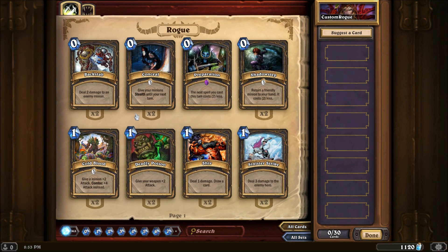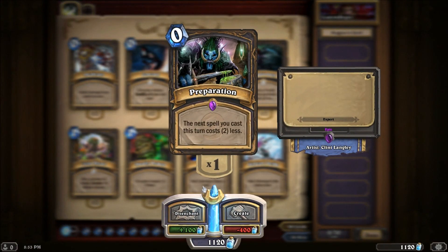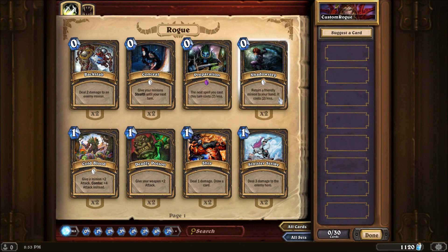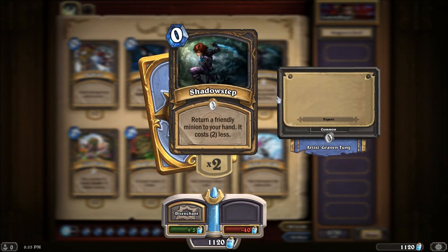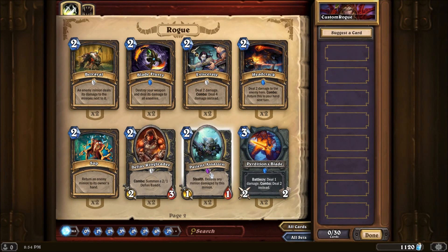Besides direct damage there's quite a bit of tech available — by tech I mean interesting unique abilities, like the ability to give all your minions stealth until the end of next turn. Preparation makes your next spell cost two less this turn and costs zero to play. Shadow Step bounces a friendly minion back to your hand and makes it cost two less — really great if you've got creatures with activated on-play abilities, or if a creature has taken a lot of damage and you want to reset it. We've also got Deadly Poison for weapon pump-ups.